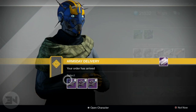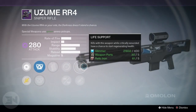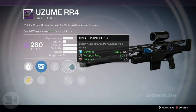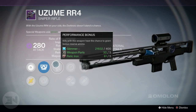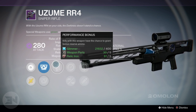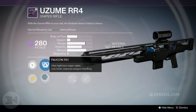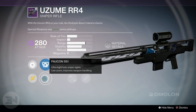For the second choice, we have the same two perks - life support and eye of the storm to choose from. We have single point sling and injection mold to choose from, and performance bonus, which is always great to have on a sniper rifle in crucible because you get bonus reserve ammo when you kill people, or at least a chance. Then we have these two sights.